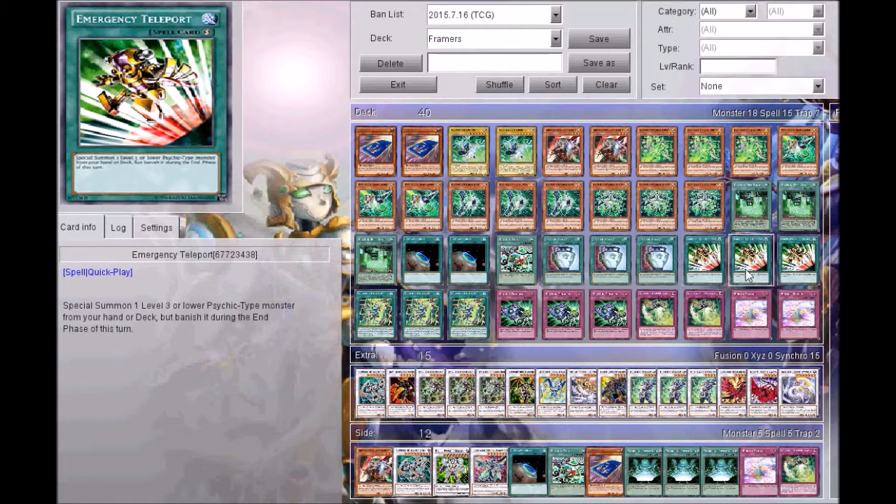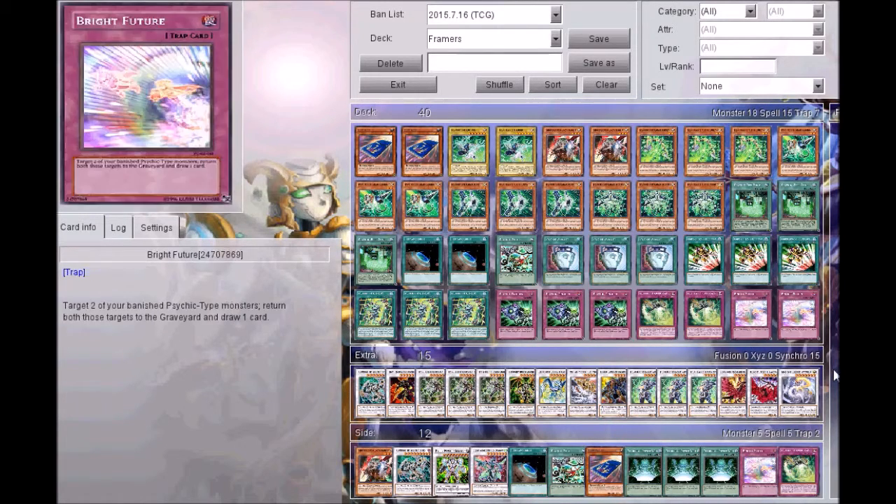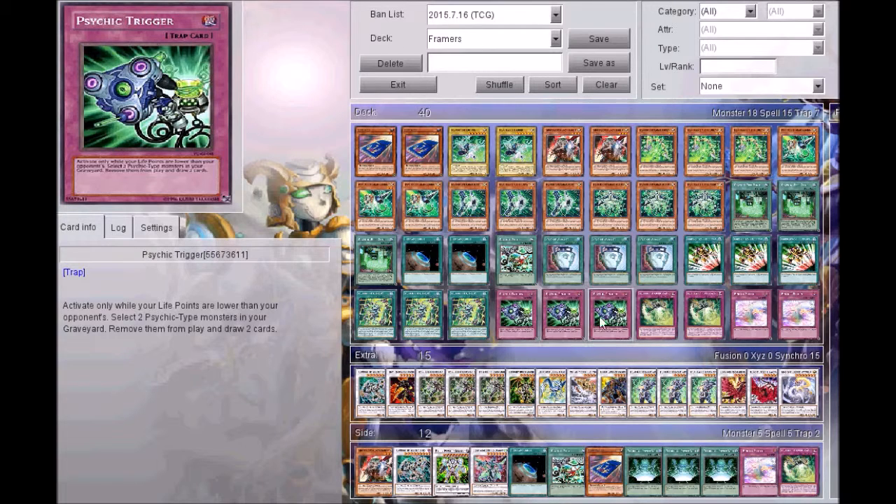Three Itali — honestly I'm not 100% sure even about Itali, I kind of don't like it. I haven't really played it at all, so I'll probably drop it. Three Psychic Triggers: banish two Psychic-type monsters if your life points are lower than your opponent's, draw two cards. I like drawing cards, that's just who I am.